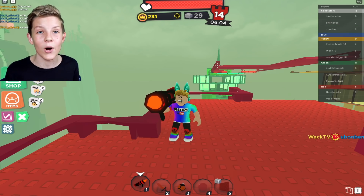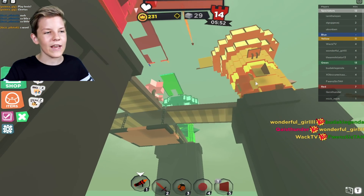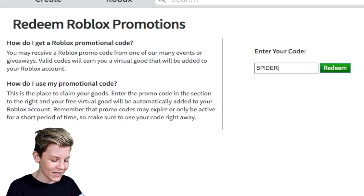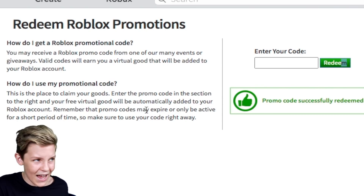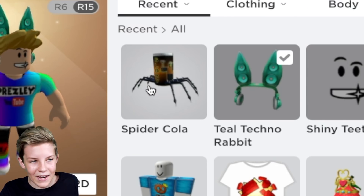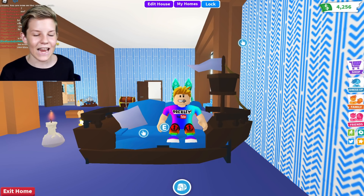There are actually a couple more codes we can go and use on the promo code site, so let's go back over to Roblox. Let's jump off our tower and go do more codes. Go back to the promo code screen and type in another code — for this one it's SPIDERCOLA. It's pretty much like a spider — the creepy crawly — and then cola, as in Coca-Cola. All as one word in capital letters. Once you press redeem, you get another exclusive item.